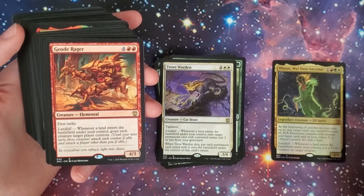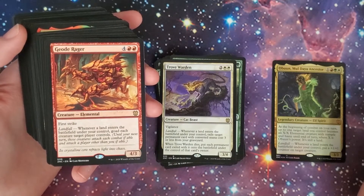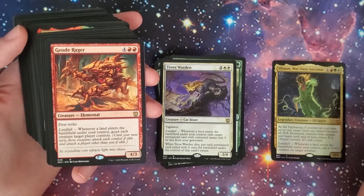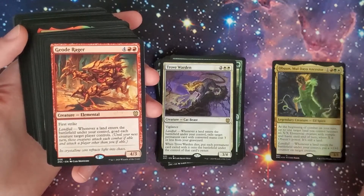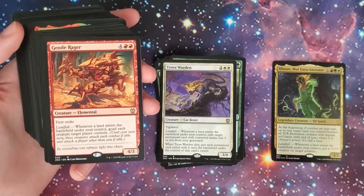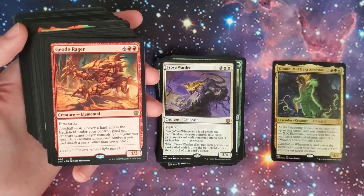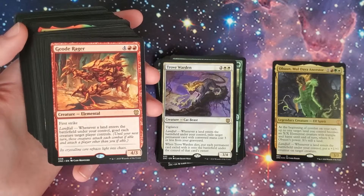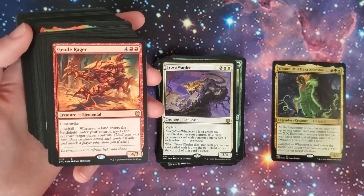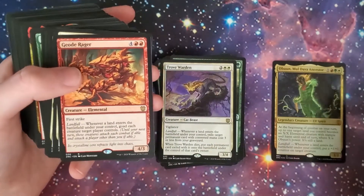We have the Geode Rager — two-red and four, 4/3 elemental with first strike. Landfall: goad each creature target player controls. So you play one land and until your next turn, those creatures attack each combat if able and attack a player other than you if able. Multiplayer chaos — that's going to be a really good card.